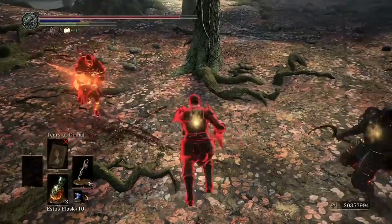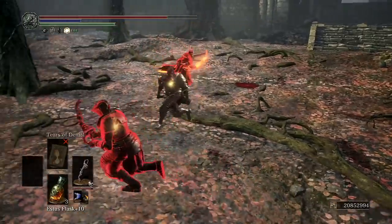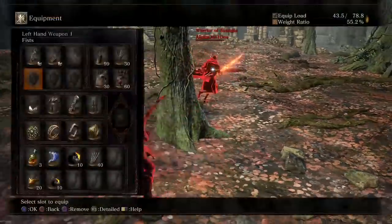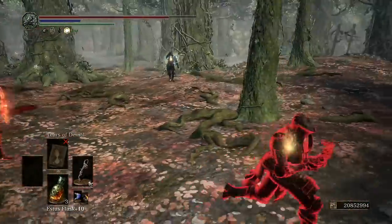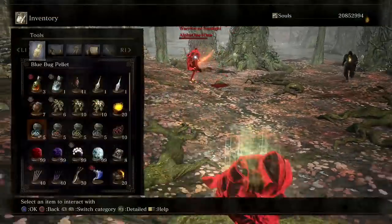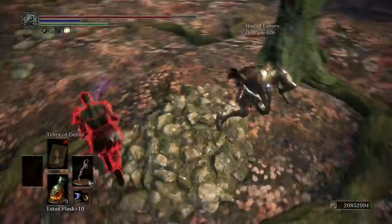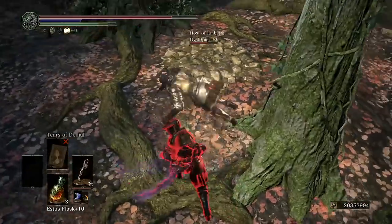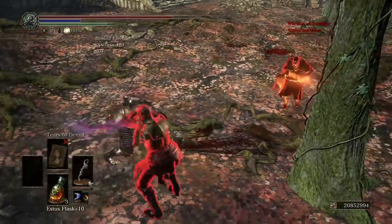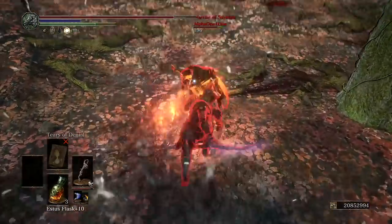Right now my objective is to try to proc poison on one of those guys, so that if I get a damage burst, the tear is already taken care of before I do it. I want to proc poison on either one of them. Getting some distance to cast the poison resin is actually a lot easier than it looks — you don't need that much distance to be safe.